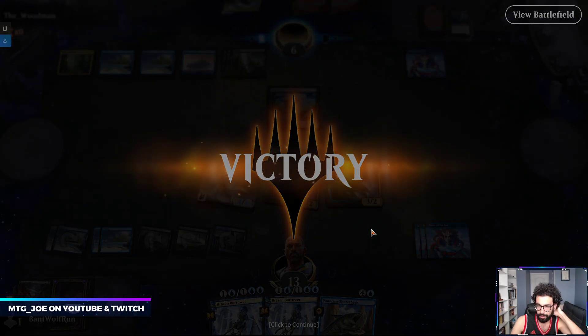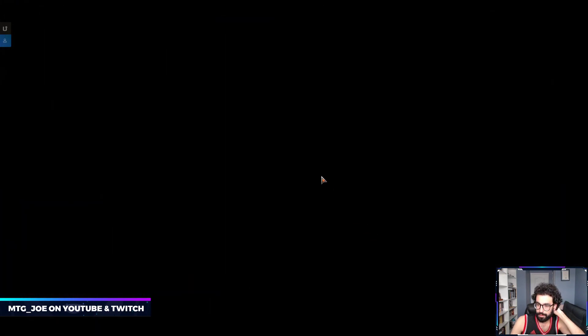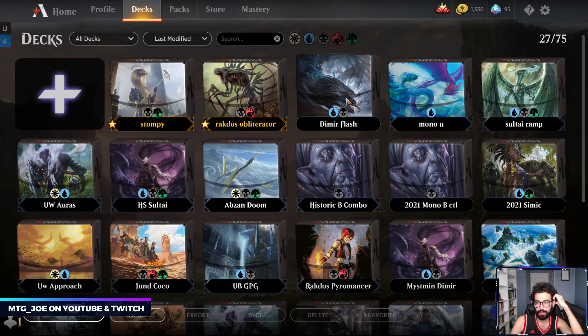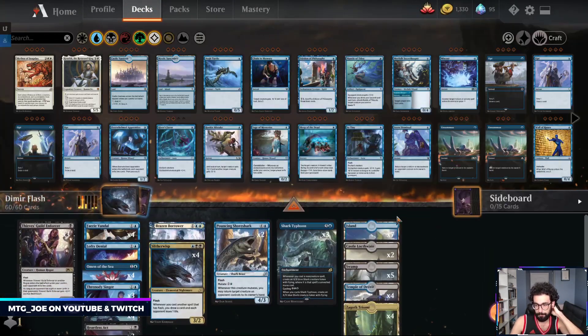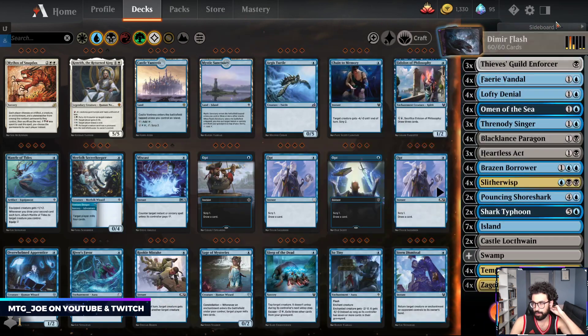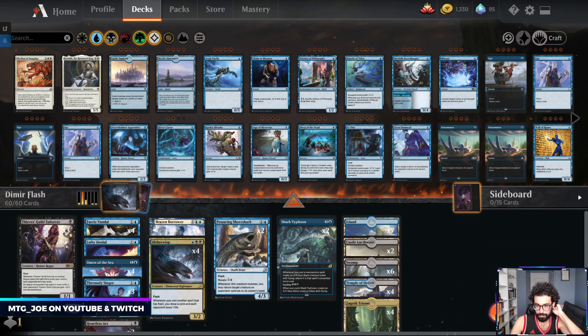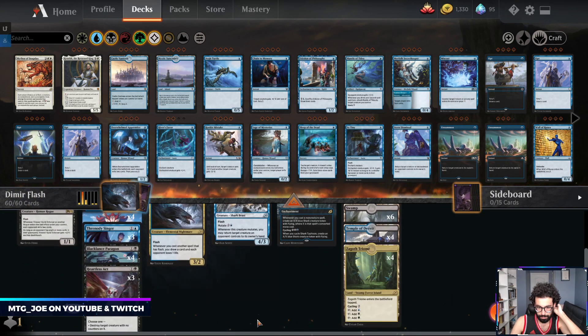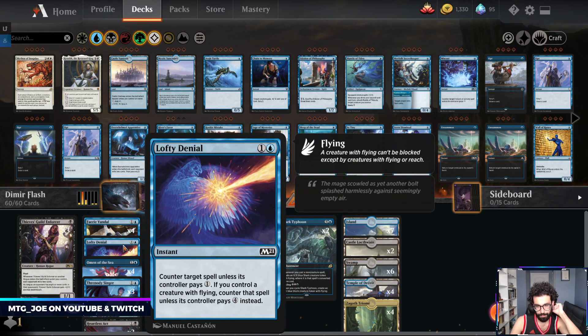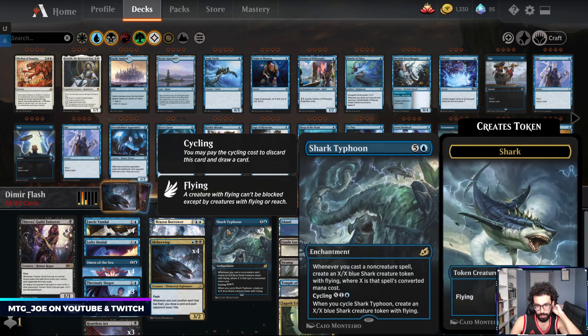Looks like a little bit bigger of a curve. We won! I think we're okay with the mana at like 22. Maybe trim down on a Shark, go up another black source. I think we still run it like this - we really only have four counters. Maybe let's try the Rewind.